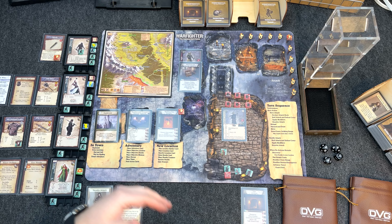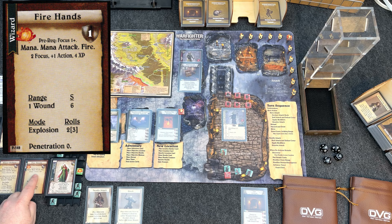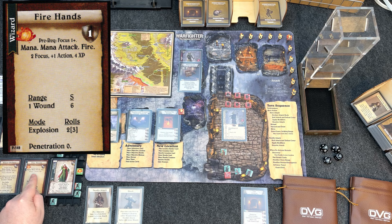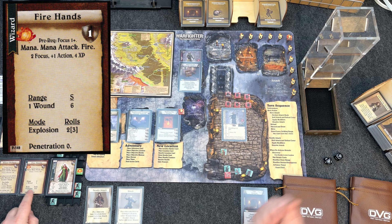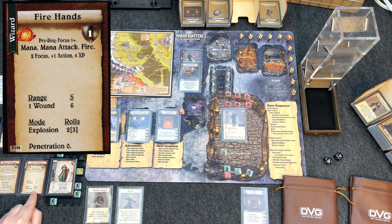Fire Hands costs two Focus, or one plus one action, or four experience points. The cost also requires an action to use it. I want to save Focus for Minor Deflect, so we'll use two actions to cover the cost. Fire Hands is an explosion attack — we roll 2d10, or spending an experience point we upgun to 3d10. Let's spend the XP and roll three dice. We hit on a six or higher normally, but the Skeletal Archers have fire vulnerability: plus two damage, meaning we only need to roll fours to hit.